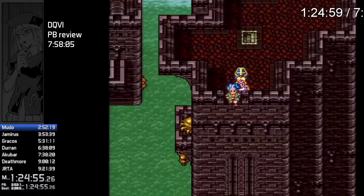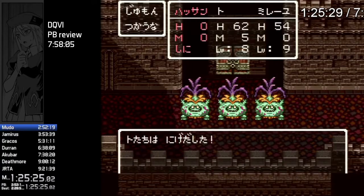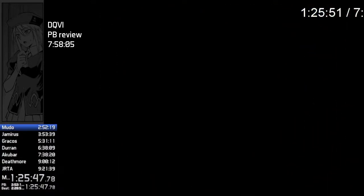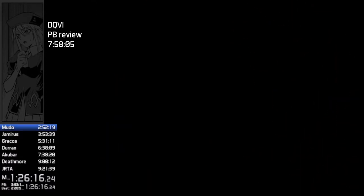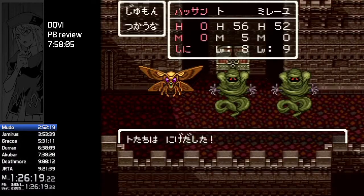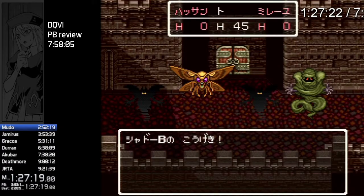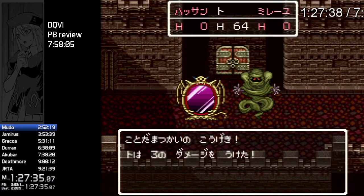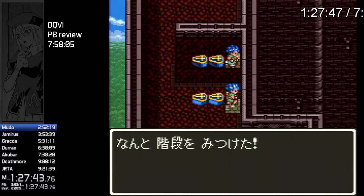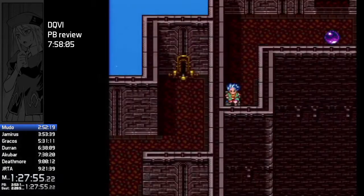These guys can paralyze you too — if all party members get paralyzed you just instantly wipe. This whole place is just kind of frustrating. She got decimated by all-party moves here, but the Hero did survive. At this point I was ready to reset the run, but I just said we'll see what happens. Hero survived, which is good — there wasn't that much left. Got all four, then he makes it down. This outer area does not have any encounters, which is good.